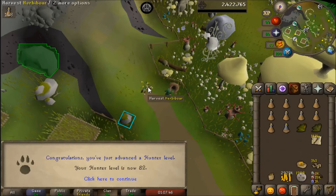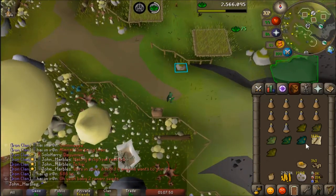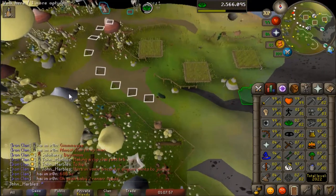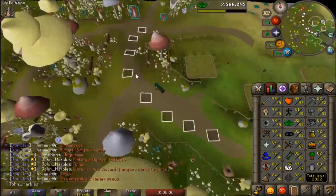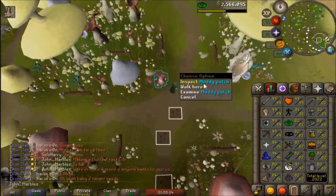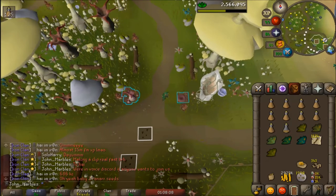That is 82 hunter. From 80 to 82, aside from the little bit of herbivore I've just done, I've gotten that all from just doing birdhouses on occasion — I don't really do as many as possible, just when I remember. I'm trying to work through that stack of 1000 toad flax, so that's my main motivation for it. I'm actually going to need some more hop seeds pretty soon.